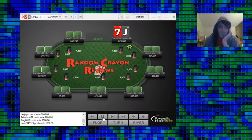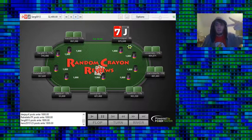And on that note, we will conclude part 4 of the $4 Bounty Builder Hand History Review. Hope you guys learned a thing or two — see you back for part 5.